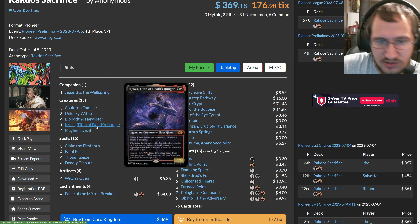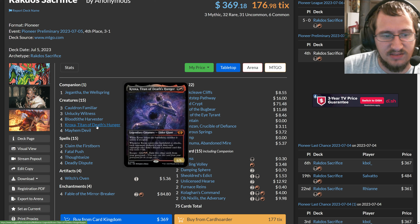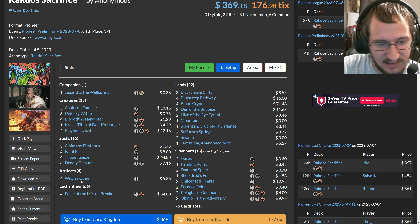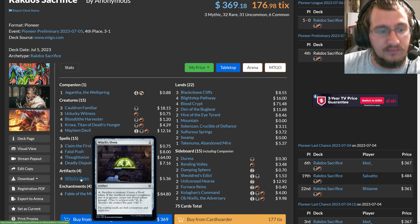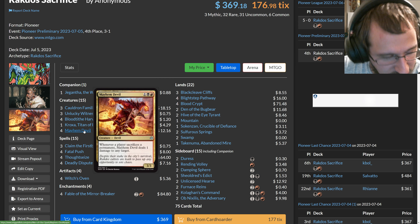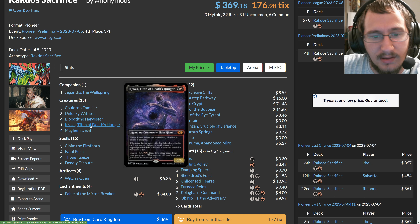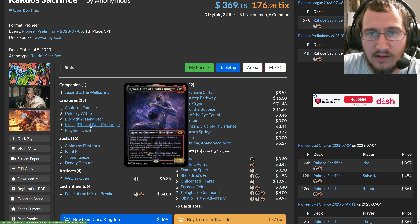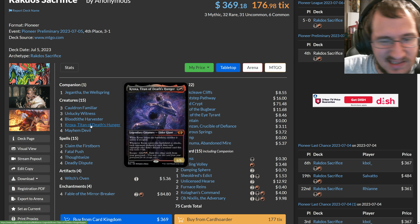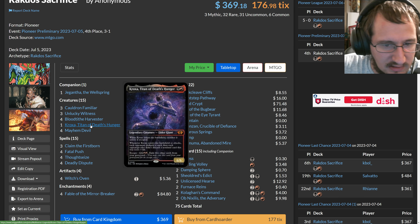You can also get Kroxa into play and kill your opponent with it on top of these other threats. Claim the Firstborn makes attacking bad for your opponent because it steals their biggest thing — most of the efficient creatures in the format cost three or less. In the mirror you can take your opponent's Mayhem Devil, attack, sack a bunch of permanents pinging them, and then sacrifice it so they don't get it back, dealing a ton of damage and probably winning.